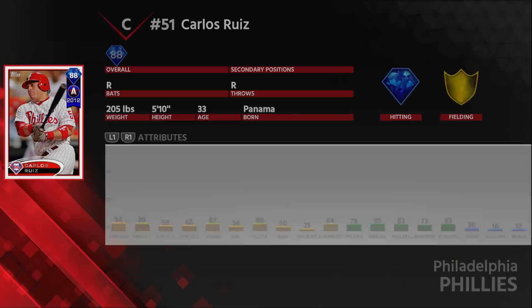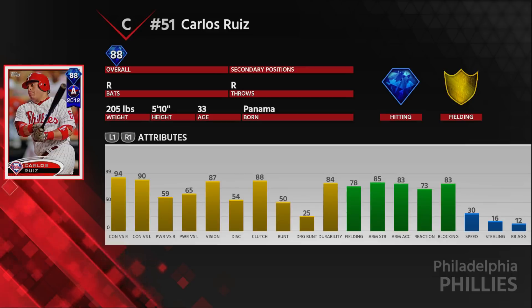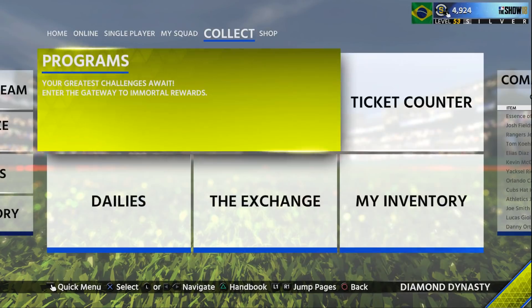Taking a quick look at Carlos Ruiz — nothing too exciting in my opinion. He doesn't look like too great of a catcher. He's got pretty good contact, average power, decent fielding, no speed whatsoever. He's a usable card, but I wish he had a little bit more power. His contact is not too bad.